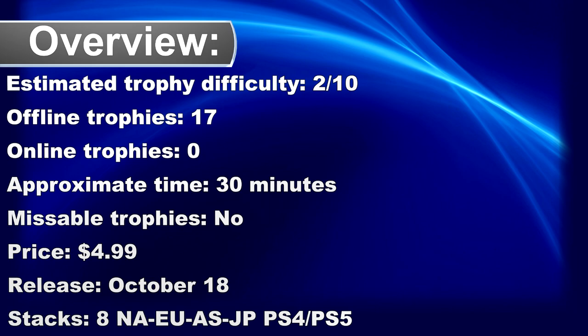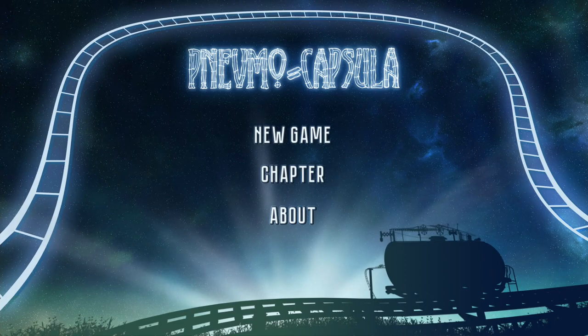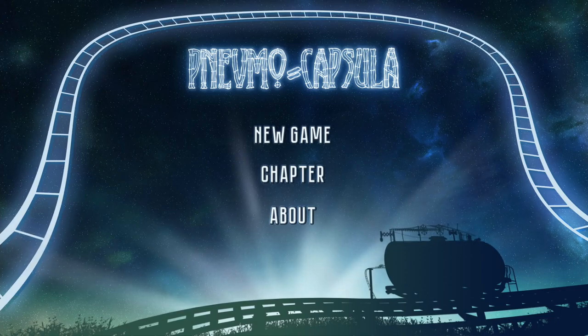What's up, welcome to my Platinum Walkthrough for Nathmore Capsular. The gameplay is pretty simple — you move backwards and forwards on a rollercoaster. The controls are simple: you can move the cart with the left stick. To interact with switches you have to press and hold down the cross button, and to move faster you have to press and hold down the square button.